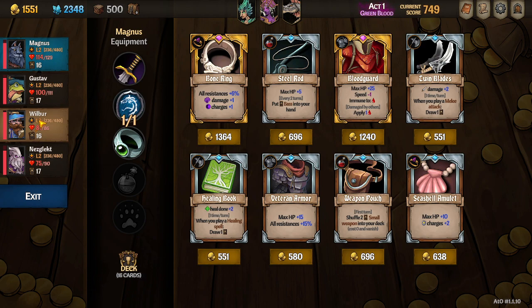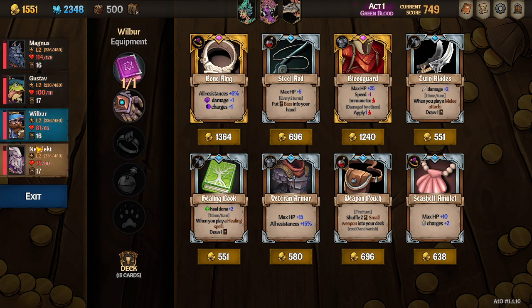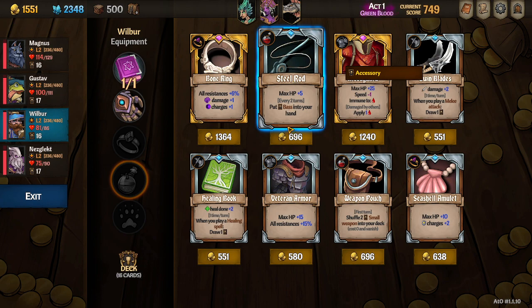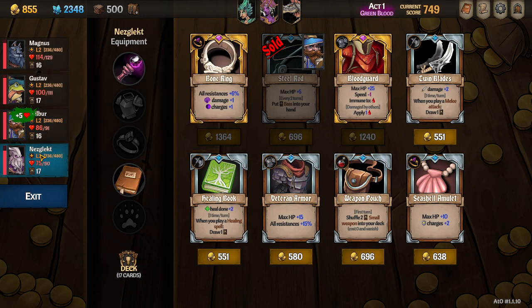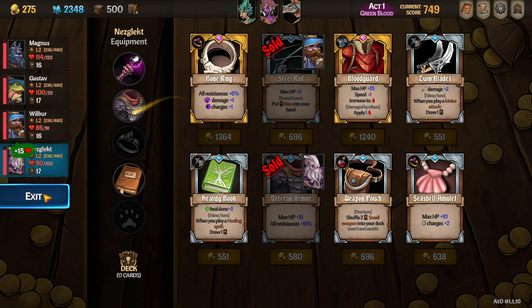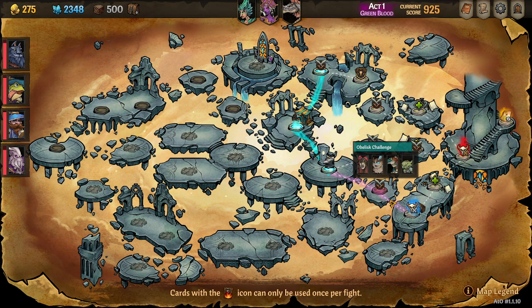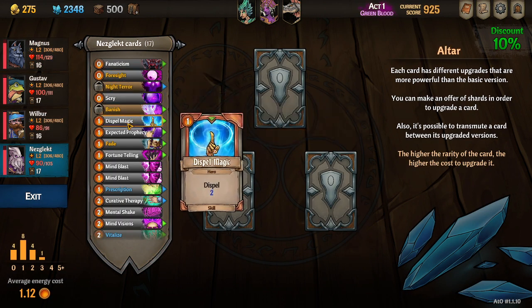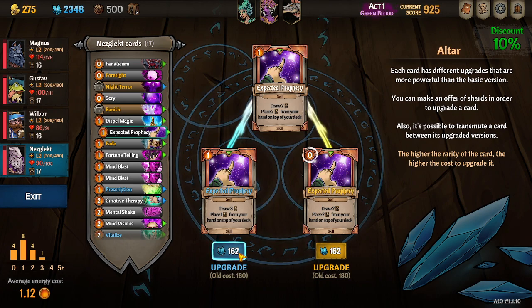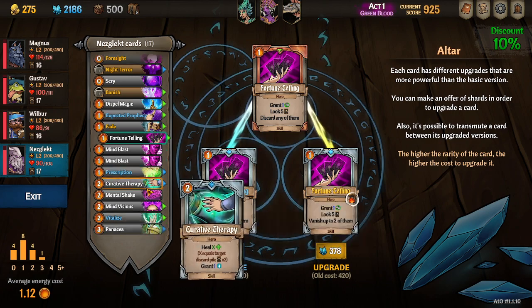Let's see here — I like this bass because it's a free draw every other turn, so we're actually just gonna buy that with Wilbur. We're gonna buy the veteran armor with Nezglect to keep him alive. And then I'd rather hit this node here, and we can upgrade Nezglect's stuff a little bit — we want the one-cost. Expected prophecy is really good, we can upgrade.